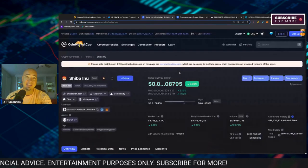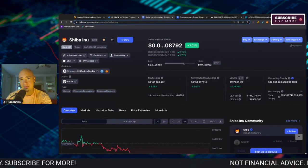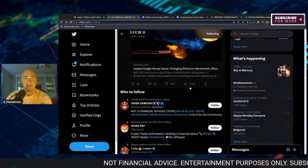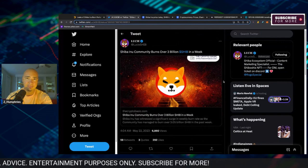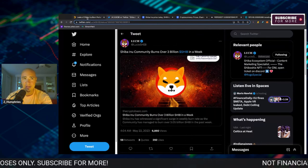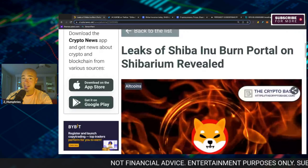Listen, there are great days ahead for SHIB, and this is just a reminder that things can switch and change on a dime when we get news and information. Going back to what Lucy said — Shiba Inu community burns over $3 billion this week. That number is down, but still, burns are going to become very relevant when we have the new burn portal set up on Shibarium. So that's what we got for you guys in this video.